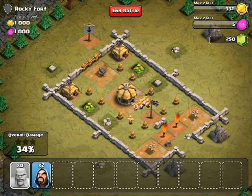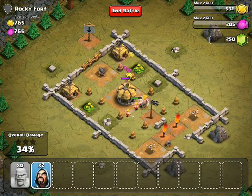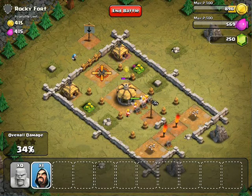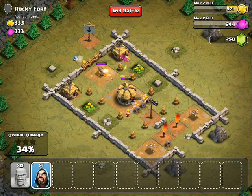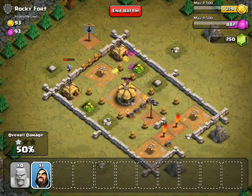Now, if you don't have a wizard to put behind the cannon, what you need to do is build eight archers instead for the rest of your army camp. And while the cannon is distracted on the barbarians at the town hall, you'll go ahead and drop all eight of your archers behind, just like I just dropped my wizard. And they'll have no problem taking care of that cannon, and then your troops will finish up the rest of the map, and you'll have your three star.